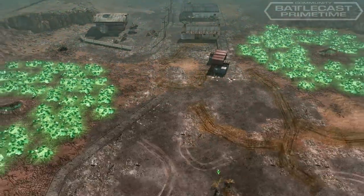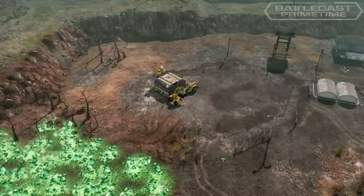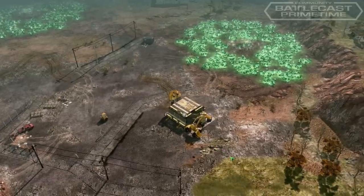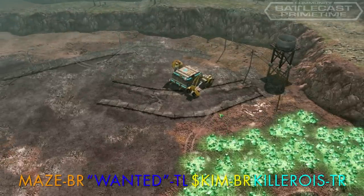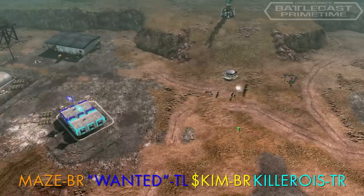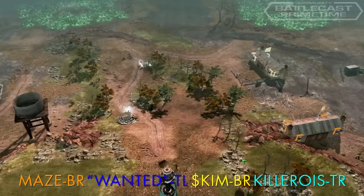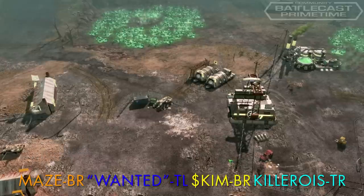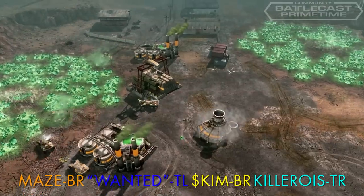Game 2 is played on Backwater Brawl — left versus right this time, with Maze as orange GDI and his teammate Wanted as blue GDI. On the right side is Skim as yellow GDI and Killer as cyan GDI. This match is strictly GDI. Early rifle squads take up fortifications in buildings or foxholes. Engineers are sent out to capture Tiberium Spikes, but Skim loads engineers into APCs and sends them into Maze's base. One engineer is killed trying to grab a refinery, and the other forces Maze to sell off his war factory.